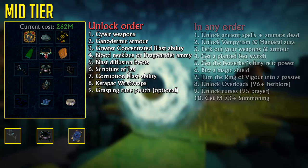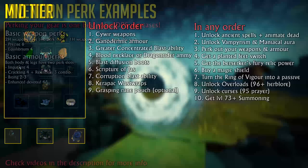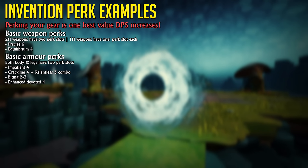There are also some other things I suggest unlocking, including the Ancient Spells and Animate Dead as mentioned earlier, and the Vampyrism or Maniacal Aura by killing bosses and using Marks of War. At this point you should consider perking out your weapons — I have a full guide about this linked in the description. In short, your weapon should have Precise 6 Equilibrium 4 as a budget perk setup. If you don't have Ancient Invention, you could do Precise 4 Equilibrium 2.